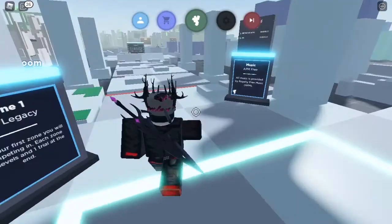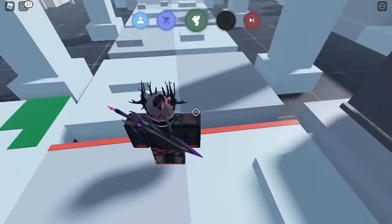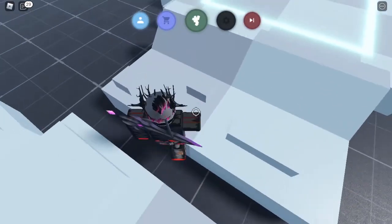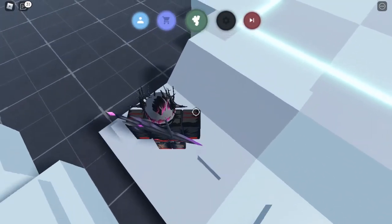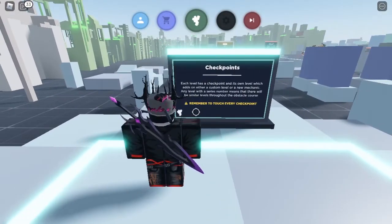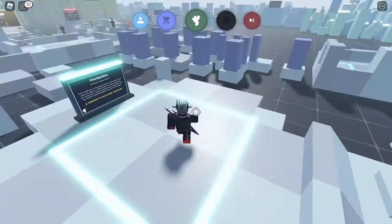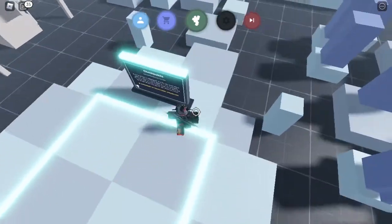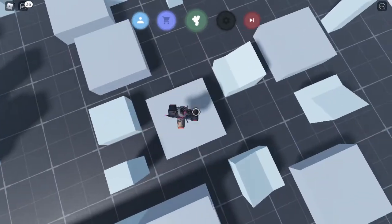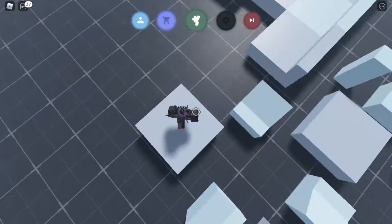I guess this is the first zone - there's a therapy room. What are we meant to do here? Are we meant to touch those blocks? It's pretty easy with checkpoints. I guess we just have to go sideways on this one - yeah, sideways it is.